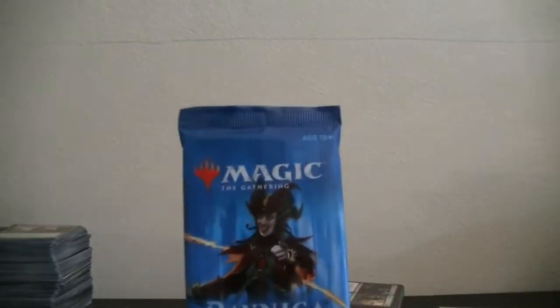Alright, hello everybody. My name is Alex. This is going to be a new video on YouTube and my new channel called Alex Unpacks. Today we're going to be opening up a bunch of Magic the Gathering cards. I have Ravnica Allegiance right here — three of those. I have three Spark of War. I have the 2020 core set, three of those as well.